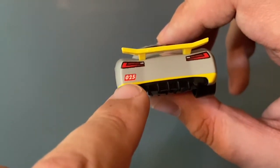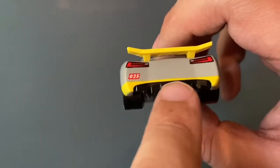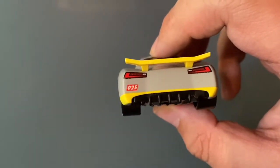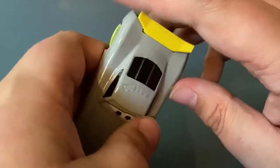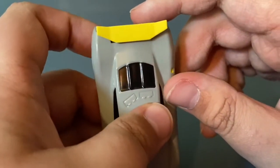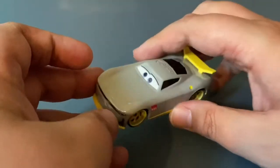Moving on to the rear of the vehicle: he's got a set of taillights, the number 025 in a red rectangle as on the side just without the text, and a yellow stripe going across the bottom of the vehicle. On the top there's not much to talk about except for the yellow spoiler, which again I think looks really nice.